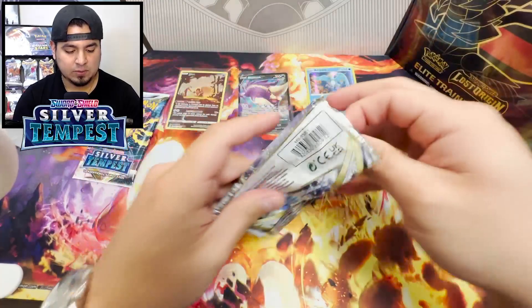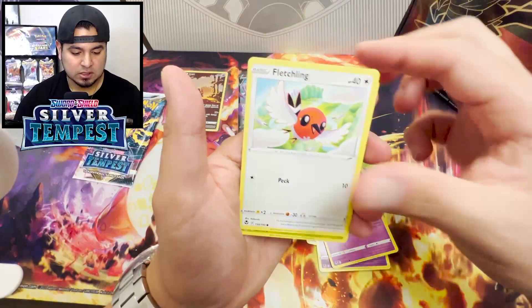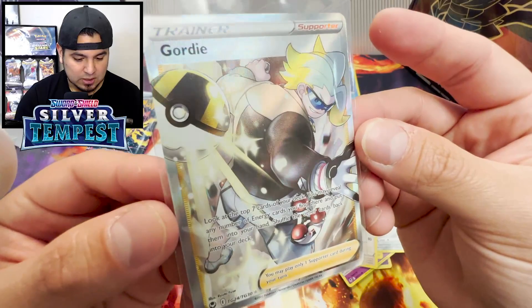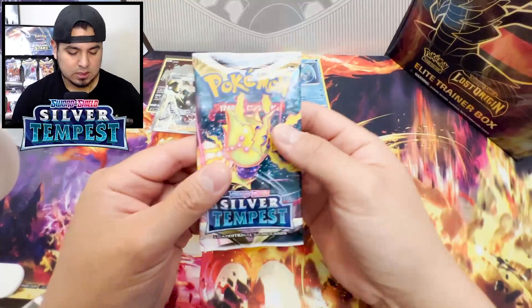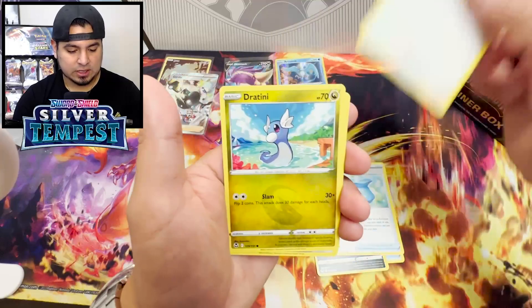Last two of these Silver Tempest packs. Official release date was yesterday, so hopefully you guys are getting those massive hits on the first wave. Dratini, Kalink. Yo, Gordy Trainer Gallery Full Art and a Hisuian Braviary! Let's go! Yo, Trainer Gallery! I think out of all the Trainer Galleries, Gordy's got the best-looking art. They robbed him in Evolving Skies but this is pretty clean. Four out of eight packs from Silver Tempest being actual hits. I'll take that as a W.